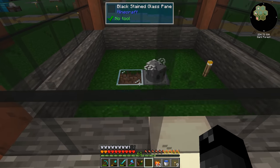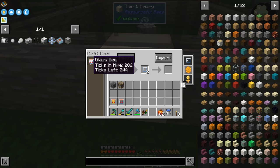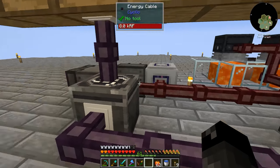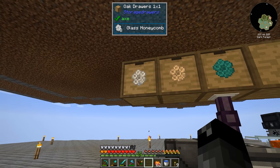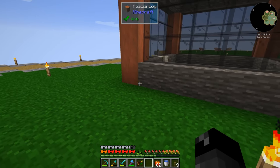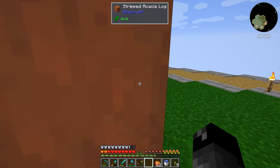I went ahead and added our glass bee. It's doing its thing, making its combs. I put a new drawer downstairs for our glass honeycomb, so we have that going forward and I don't have to worry about smelting down sand anymore, which is nice.